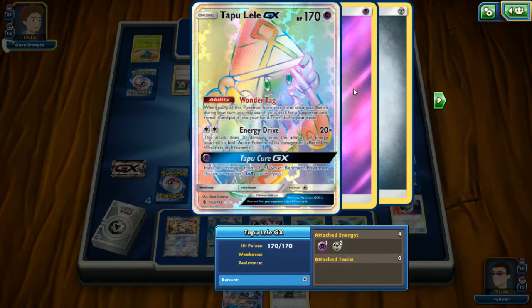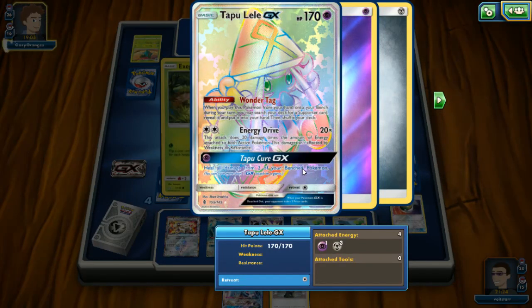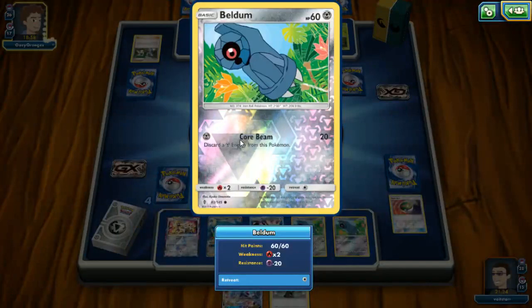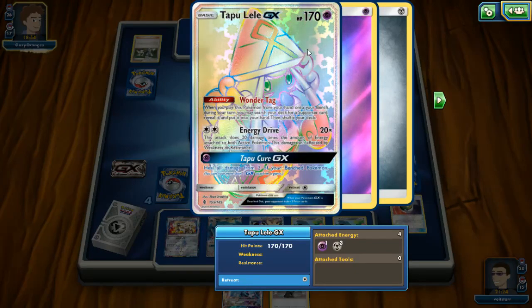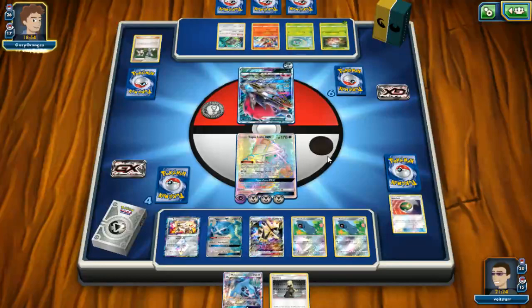All of the foil effects are pretty much the same except on different types of cards. This one here is the same as this one, you can tell. But this is obviously different because it's a rainbow rare — they've made it go a different way instead, which is just a transparency mask basically.